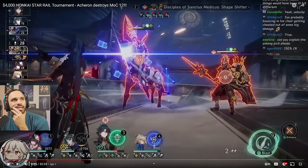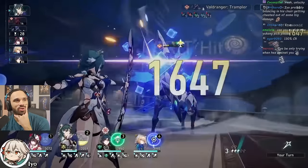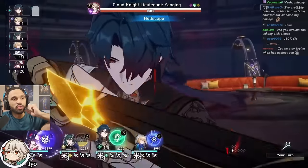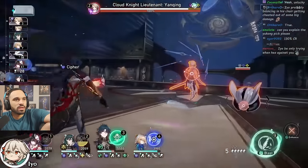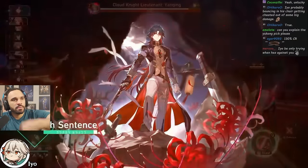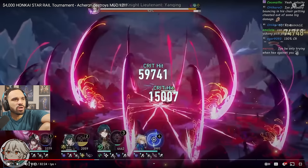With good timing, he could have killed these two and saved his ult and auto for the next wave, which can save a cycle. He did manage to save his ultimate — nice! First wave done in one cycle, which is very good. Those DoT ticks on Blade from the first wave are helpful. He's well-positioned with ultimates for the next wave.